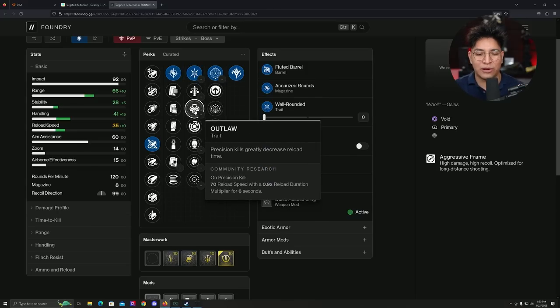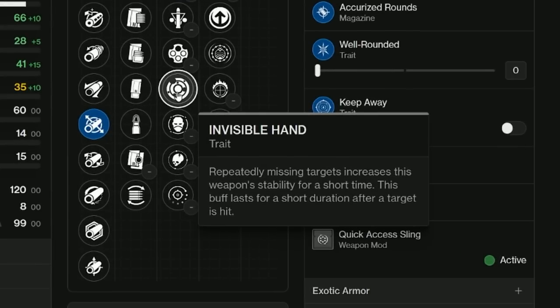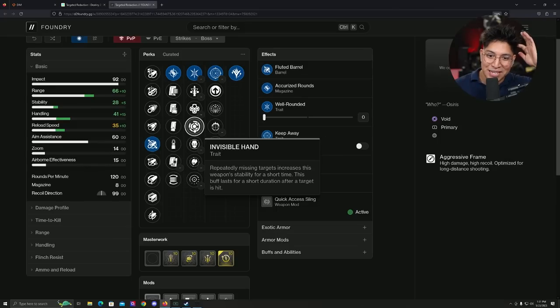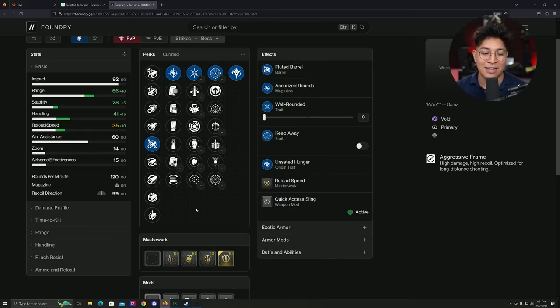We have Triple Tap and Outlaw for reloading in PvE. And this is a brand new one that's absolutely hilarious — I know a lot of you guys in the comments are about to say they made that perk for you. Let me read it: repeatedly missing targets increases this weapon's stability for a short time, and this buff lasts for a short duration after a target is hit. So if you're shooting a bunch of shots and not hitting anybody, don't worry — your stability will be increased. That's actually kind of decent because when hand cannons are shot repeatedly, you get increased bloom. Next up, we have Envious Assassin — get some kills with another weapon and you buff the magazine on this one, pretty solid considering the magazine is only sitting at 8. That really sucks when it comes to PvE.